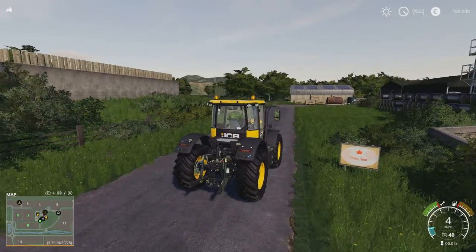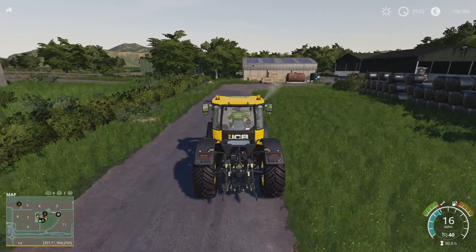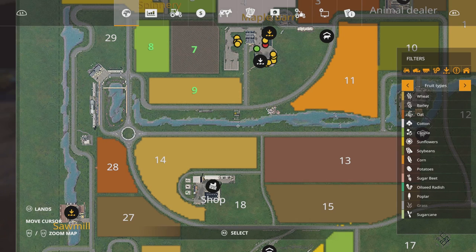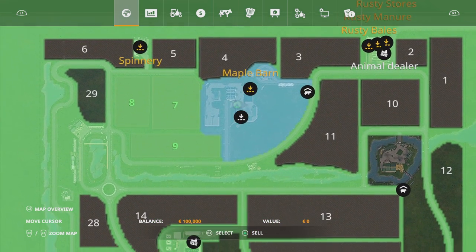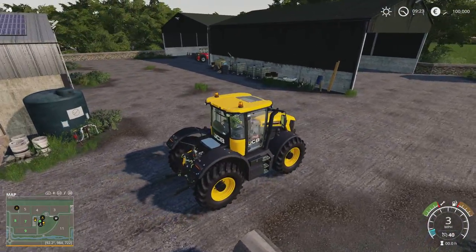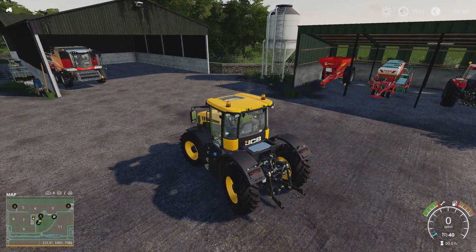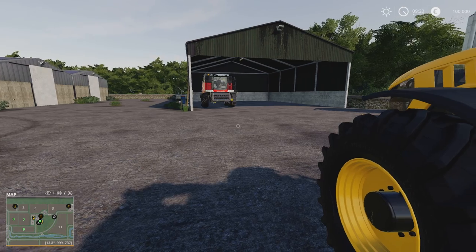The farm we start with right off the bat is Maple Farm. Maple Farm also has a value of zero, so whatever mode you come on, you can buy it for nothing — which is a nice thing to start with. Here's our yard; we do have a silo. The silo capacity is 500,000 litres. You lift the grate to put grain in and take out from the pipe.